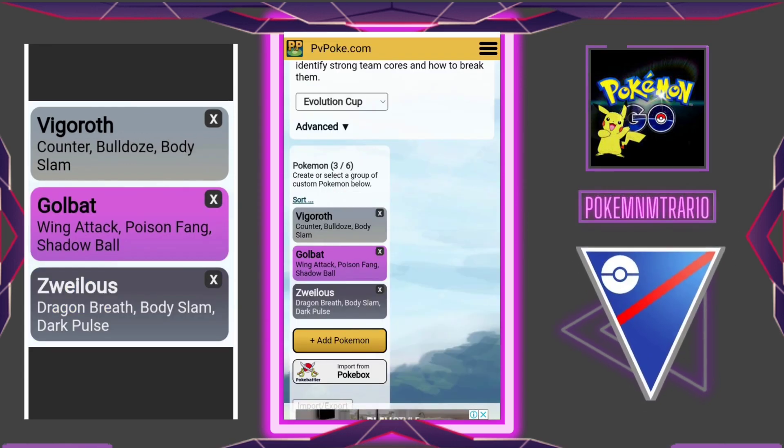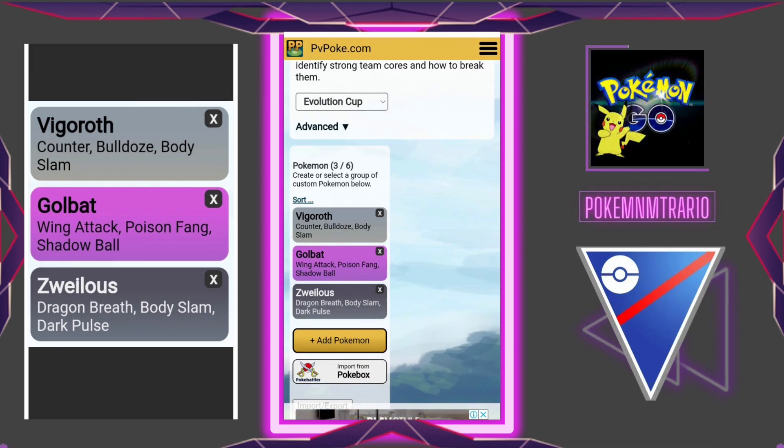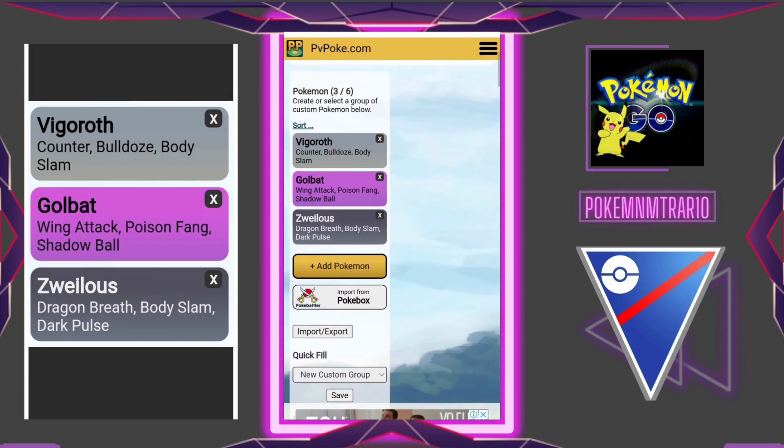Jumping to the second team. We are again going to use Vigoroth with the same attacks. Golbat with Wing Attack as a fast move and Poison Fang and Shadow Ball as charge moves. Dragonair is using Dragon Breath as a fast move and Body Slam and Dark Pulse as charge moves.